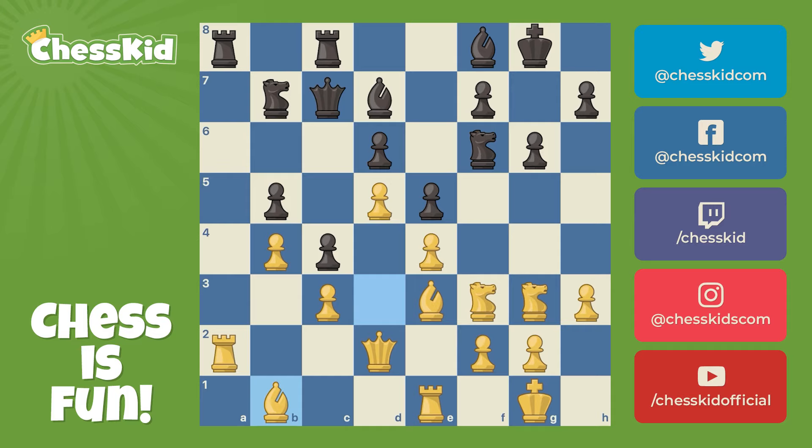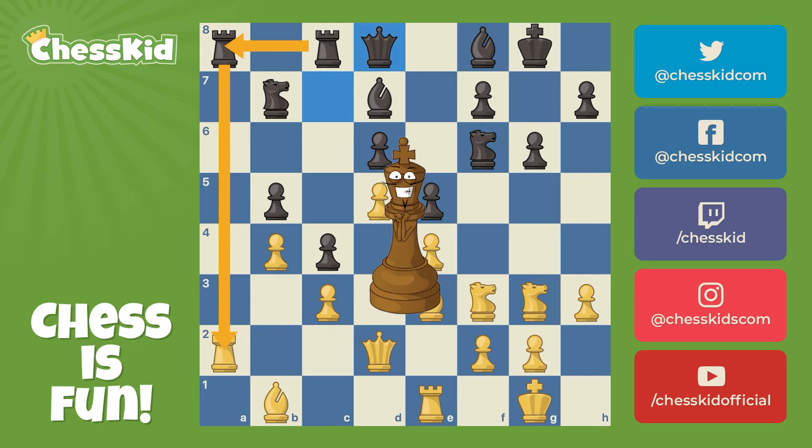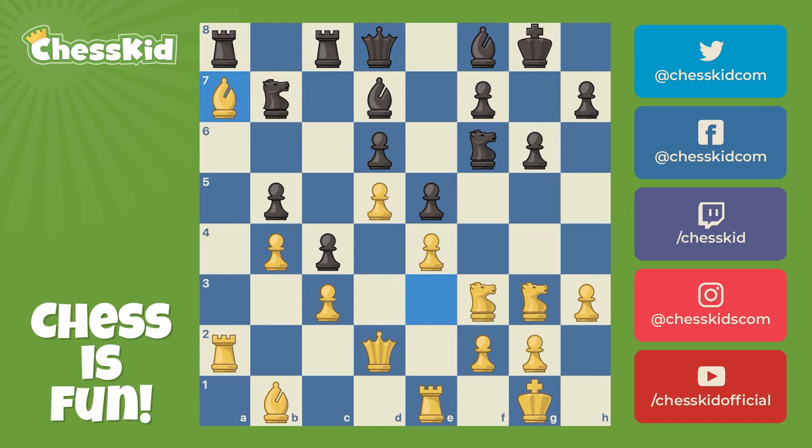Now in this position, it looks like black has a lot less space. And black plays the move queen d8. You might want to get inside the head of your opponent. Why is black moving the queen backward? Well, black has less space, so black probably wants to trade rooks and then swing the other rook over and have the support of the queen.